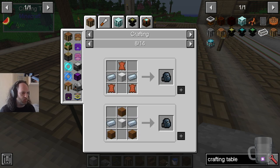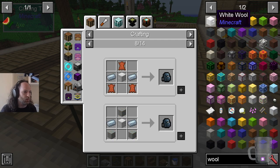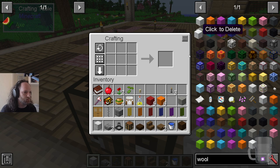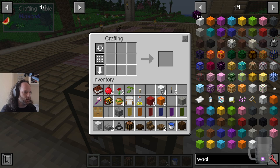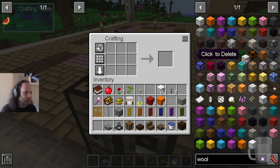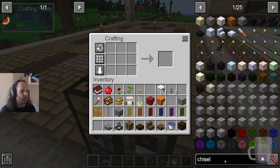Let's make some wool — I'll show you how the chisel works. So let's take some wool. The chisel — I think we talked about it last time but we actually started playing with it this time.